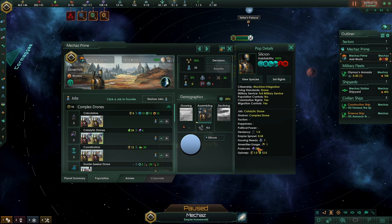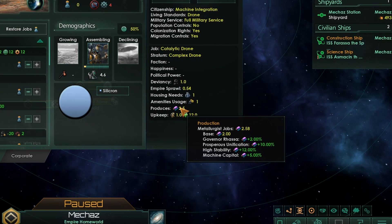Well, instead of producing four alloys per pop base, we are now producing two alloys per pop base. Our modifiers - our high stability, our machine capital - all of those things are still adding percentage modifiers onto this two, so each robot is producing 2.58 alloys. But that's not very much. With around 30% in bonuses, if we're only getting two and a half alloys per pop, that's not great.